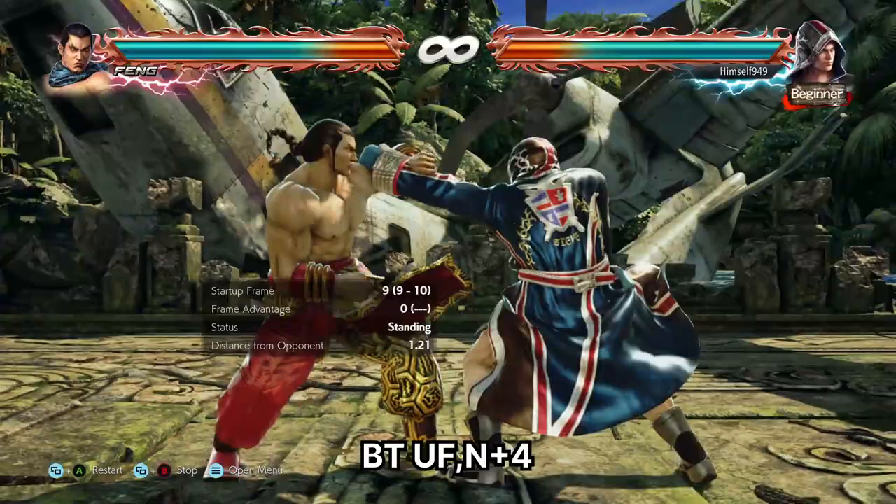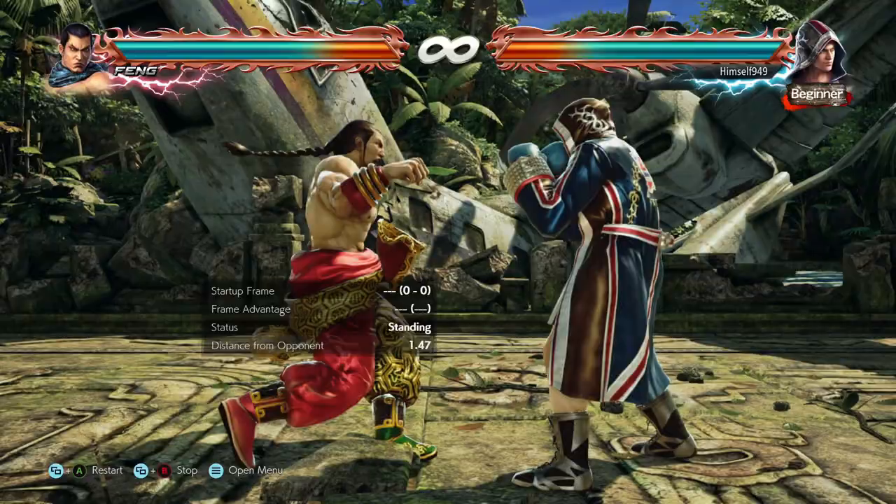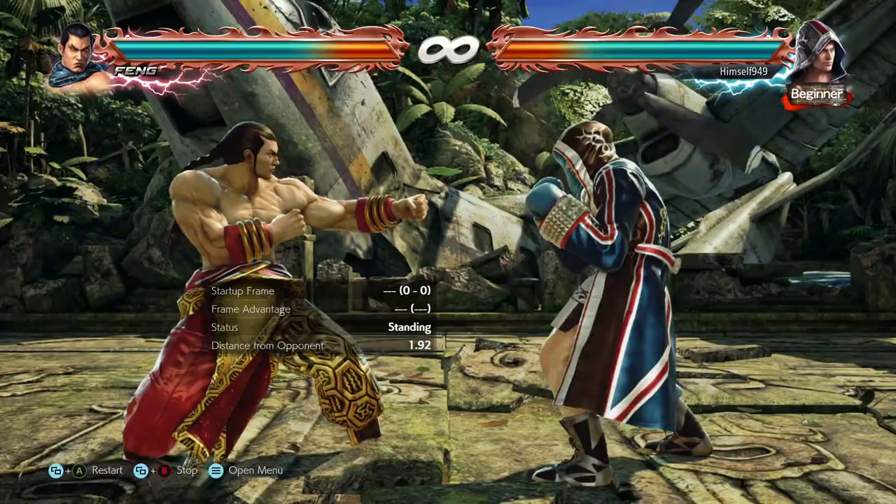My favorite optimal setup though is the back-turn delayed hop kick. Almost all front-facing hop kicks are minus 13, so people will instinctively punish. The back-turn version is actually safe, so when they go to do that, they get caught.